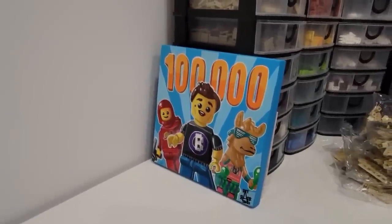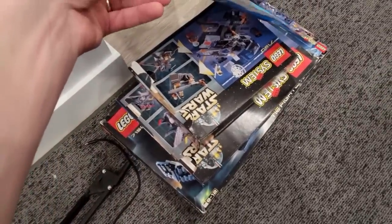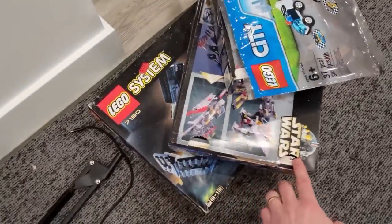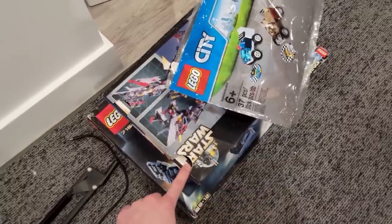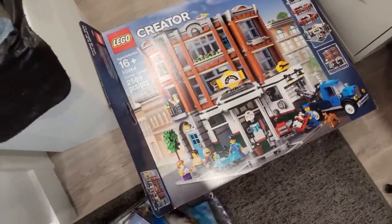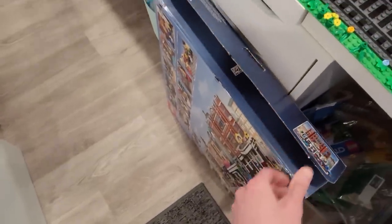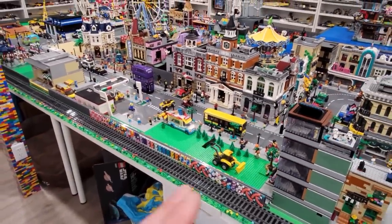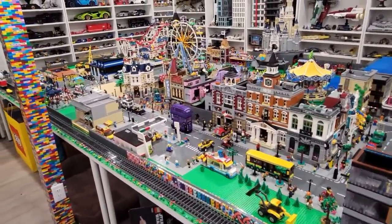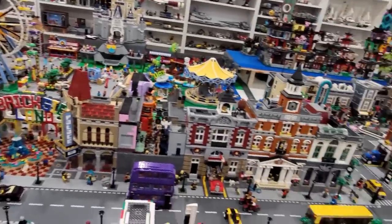I just unpacked a bunch of fan mail and got some pretty cool stuff. This painting right here is really cool and I'm going to hang it in the Lego room. I got a Pikachu, and some classic Star Wars stuff which is pretty neat. Also this one here, which is the corner garage. I'm going to build the alternate build for this from Rebrickable.com, which is a pub actually. It's a modular building, and we're going to start filling in our streets here in the Lego City — whether it be alt builds, custom builds, etc.